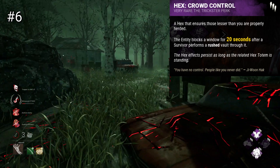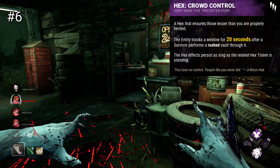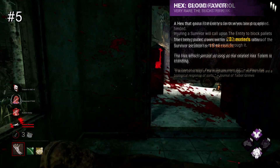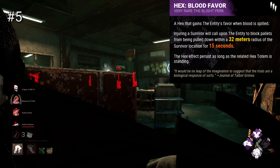It is a powerful effect though, and it can for sure have some real impact — say on Shack, you basically force the survivor to drop the Shack pallet or get hit, which is good considering it's one of the best looping areas in the game. Hex Blood Favor is a perk that will block all pallets in a 32-meter radius when you damage a survivor for 15 seconds.